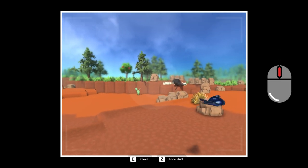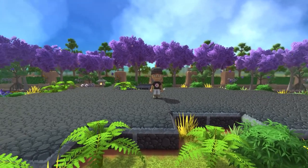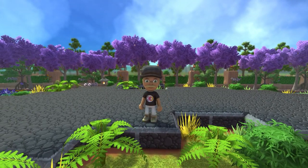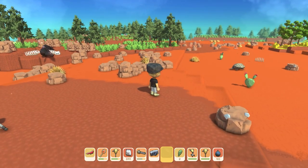You can scroll your mouse wheel in to zoom in and scroll out to zoom out. You can press Z to hide the HUD to get a much better, beautiful picture if you want to take a screenshot. To take a photo simply left click. To get out of it press E.